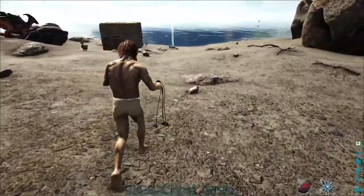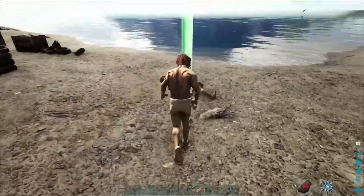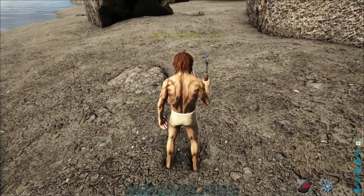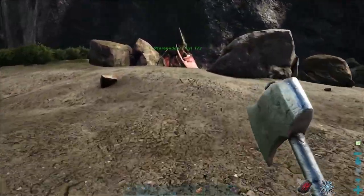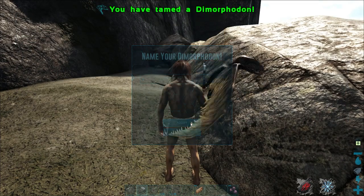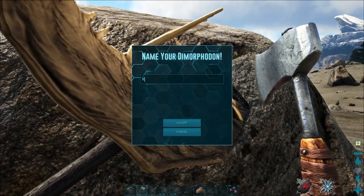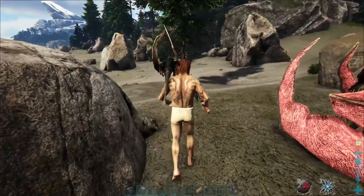I'm guessing it flew off. I'm not too excited about trying to get that level 85 one over there. Here it is — yeah, it's off and walking so I'll just let it go. Let's check this dimorphodon — he's up! Let's change his name. I forgot to check the gender — you are a male, level 74 now.